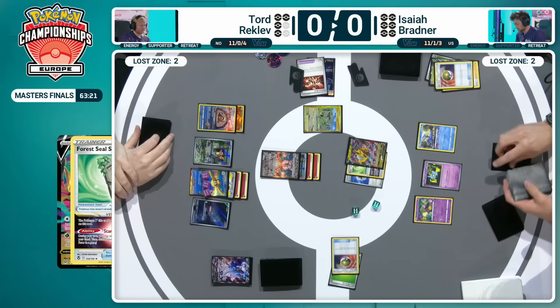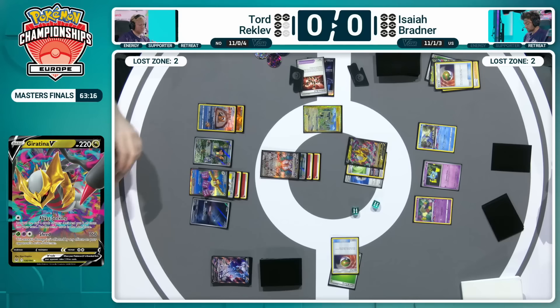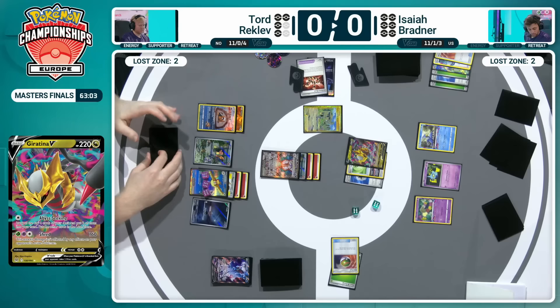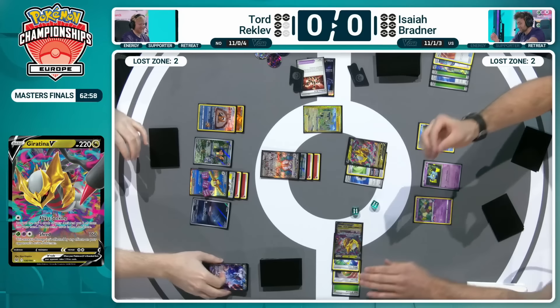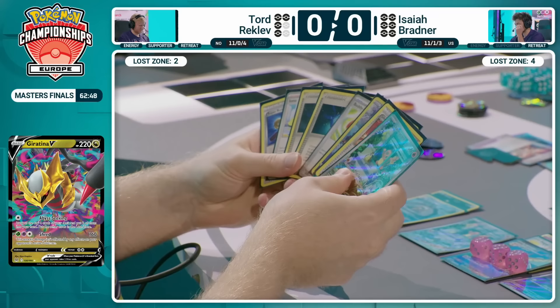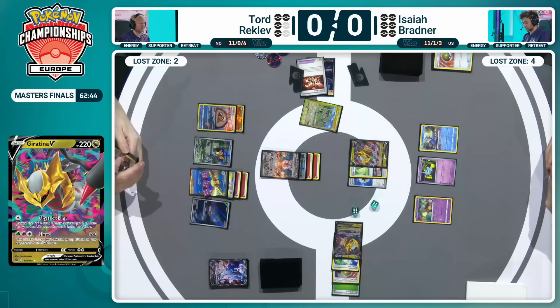Look at the top four cards of your deck, choose two to put into your hand — the other two hit that Lost Zone. Heading to the four threshold, giving the opportunity for that Cramorant to be available and use Spit Innocently quite soon. This was described as being a little bit scuffed due to not finding a Psychic Energy. On the scale of scuffedness, Isaiah would certainly put this quite up there, but is starting to find a way back in. That's the key — this deck has great comeback potential.